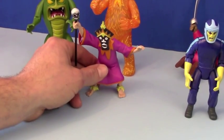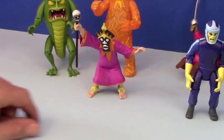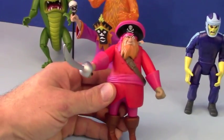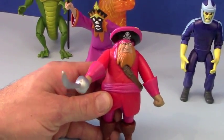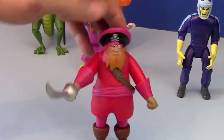Then there's the voodoo witch doctor who casts spells on you — wiki wiki waka waka! He's pretty cool with his skull-capped staff and his spooky mask. Next we've got Redbeard — Scooby, walk the plank!